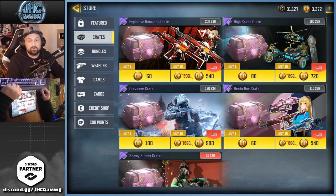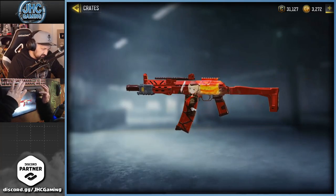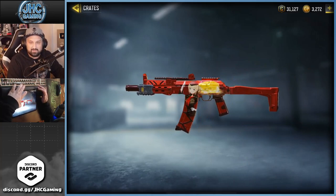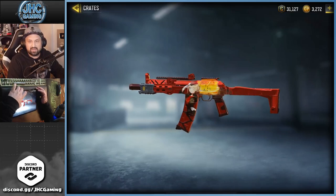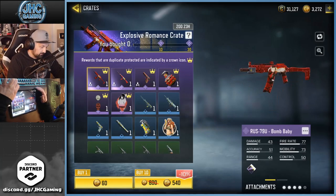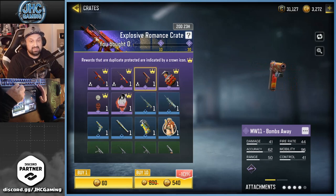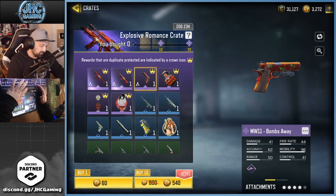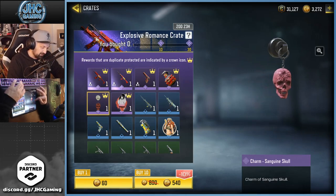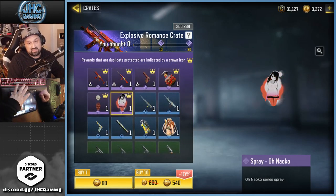Now let's check out the Explosive Romance crate — 540, similar to what we had last week with the Bento Box anime skins. We got a RUS and you can see the skins are animated. There's another cute anime character with a bomb in the background and a nuclear explosion — that skin is nice, I'm not gonna say it's not. Then there's the ASM 10, but the rest is pretty trash. There's only two guaranteed epics but four epics total — a pistol, a grenade, a charm, the Red Skull, and a spray.